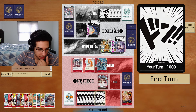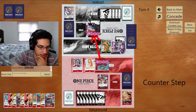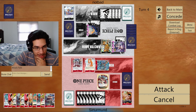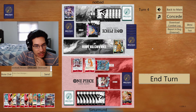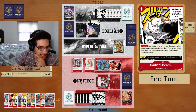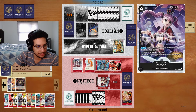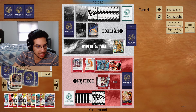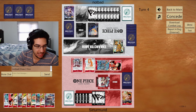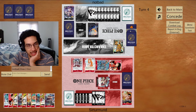Opponent doesn't play the Perona this turn. I don't think we're allowed to play Newgate anymore no matter what — but we can play Marco and Ace. We can go Luffy, attack six-six into the opponent, and then go for seven. We use Ace to make sure Borsalino cannot block. Can't believe the opponent decided to counter as much as they did.